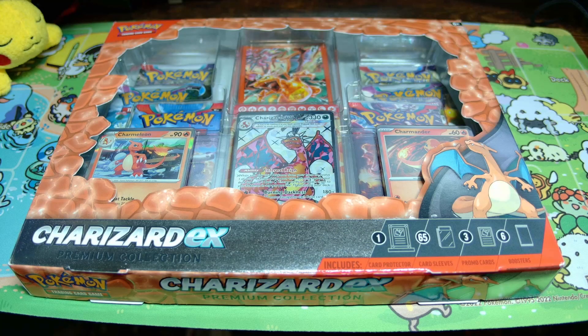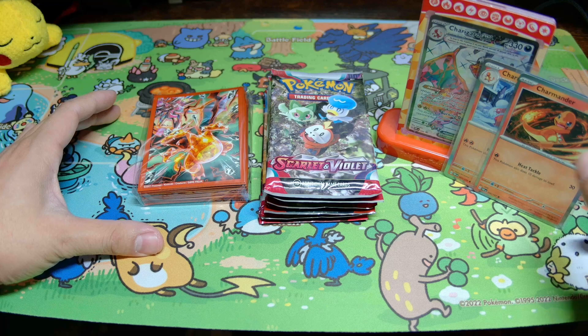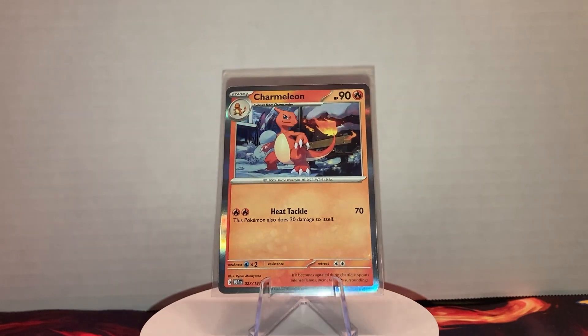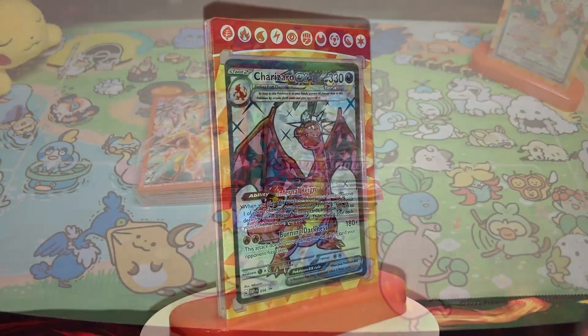What's going on guys, it's PokeVision here. Welcome back to the channel. Today we are opening up a Charizard EX Premium Collection Box. Let's go ahead, get all the contents out and see if we can pull some fire. We got the box open — this is pretty much everything you're going to be getting. You have the Charmander, the Charmeleon, and the Charizard with the stand — a really nice addition to this collection box.